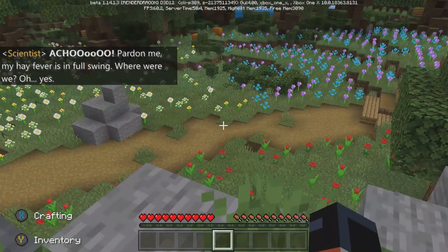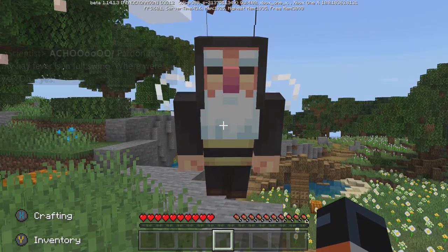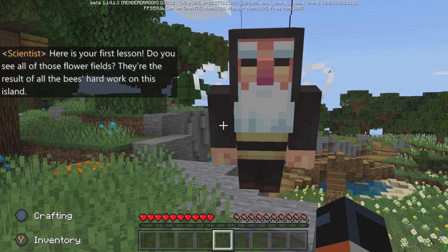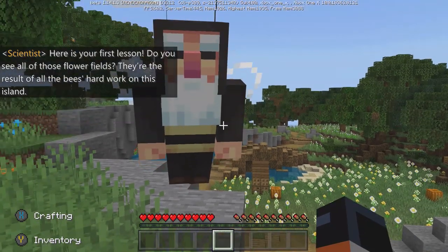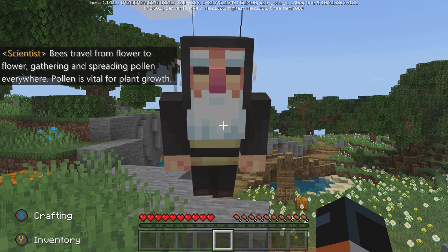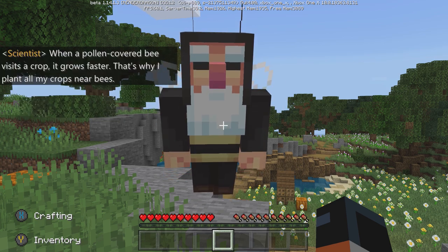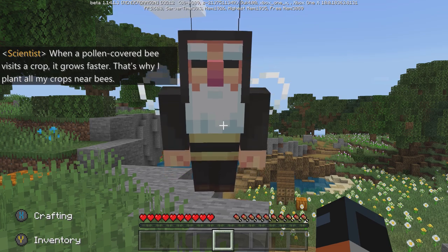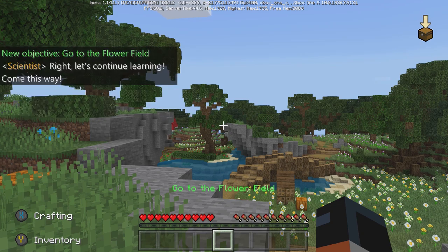Pardon me, my hay fever is still in full swing — where were we? Oh yes! Here is your first lesson. Do you see all of those flower fields? They're the result of all the bees' hard work on this island. Bees travel from flower to flower gathering and spreading pollen everywhere. Pollen is vital for plant growth — when a pollen-covered bee visits a crop it grows faster. That's why I plant all my crops near bees. Right, let's continue learning, come this way.